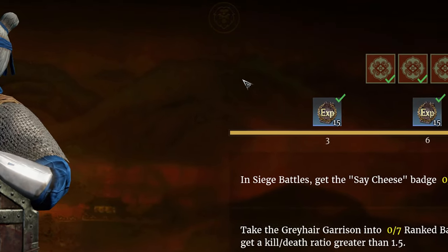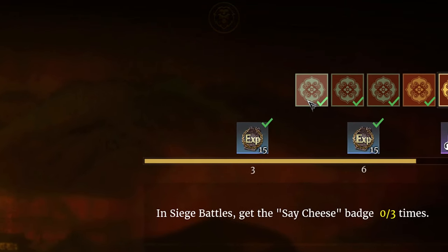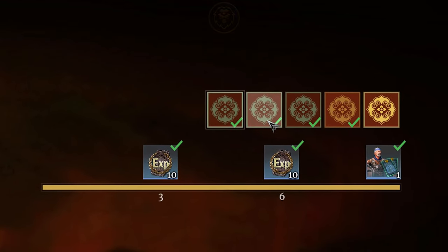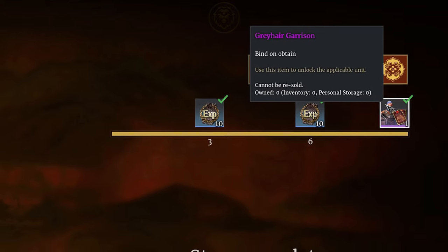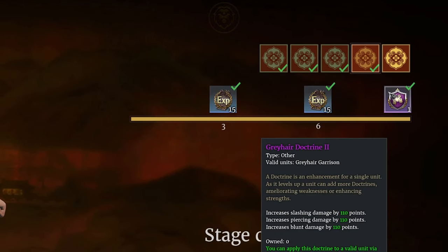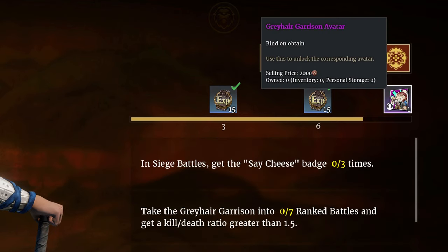Let's take a look at their Season Challenges. The first page unlocks the 3 day trial contract, the second page unlocks 120 unit medals, the third page permanently unlocks the unit. The fourth page unlocks the Greyhair Doctrine too, which is very important and we'll go over this doctrine more later. The fifth and final page unlocks the Greyhair Garrison Avatar.